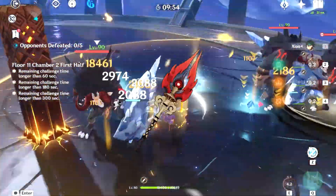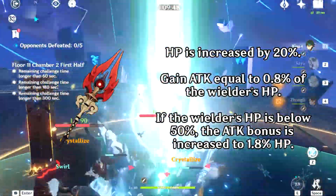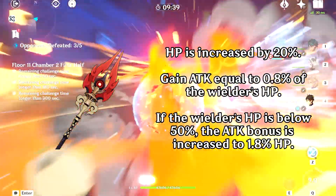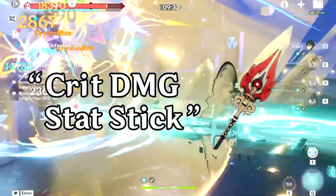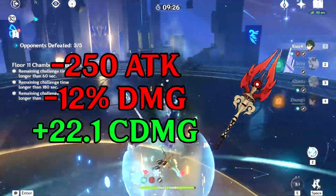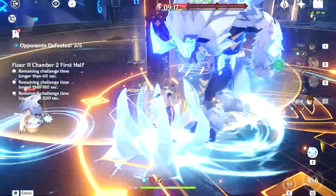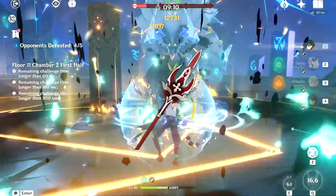Contrary to popular belief, the Staff of Homa is actually kind of bad for Xiao — not mathematically, at least. The weapon's passive gives very little value, as even if your Xiao is at level 90 and somehow reaches 20k max HP, the passive will only give a measly 150 attack, which is only worth about 15% of attack. Combined with its super low base attack, this weapon is nothing more than a crit damage stat stick. When compared to the Jade Cutter, you would be losing about 250 attack and potentially 12% damage for 20 crit value. That's even the best case scenario for the Staff of Homa. Realistically, you wouldn't even be getting 150 attack from the passive, as to reach 20k max HP you would require around 5 HP percentage substat rolls, making it in general terrible value — because even Deathmatch is better.